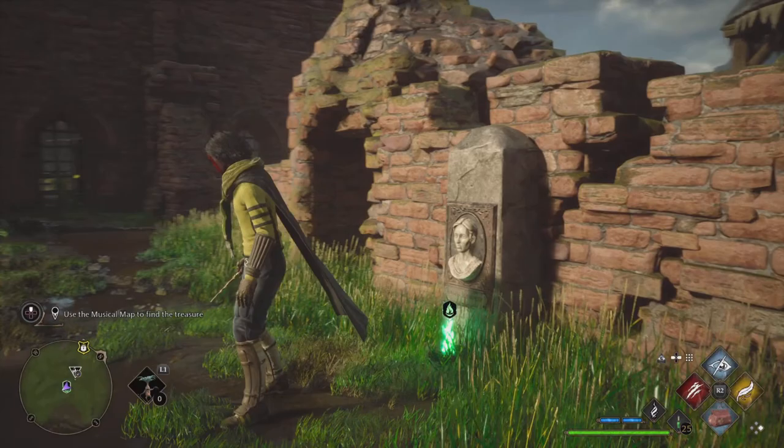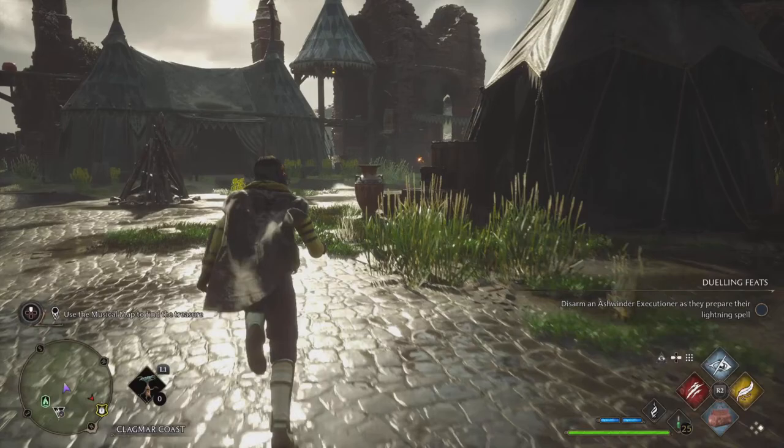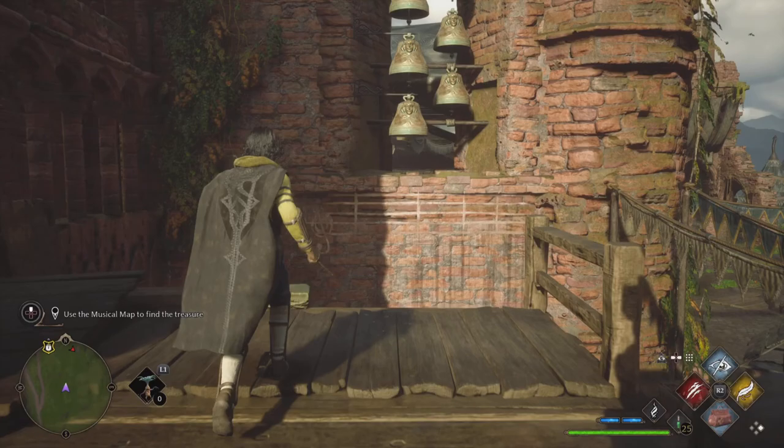After you clear all the enemies, start back over from the Floo Flame travel point and we're going to solve this puzzle. Jump down and head to the left, go up these stairs, swing a little right and jump up — and there is the bell puzzle.